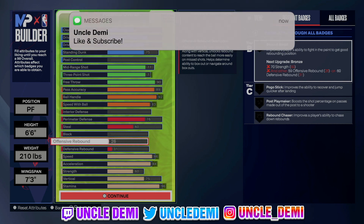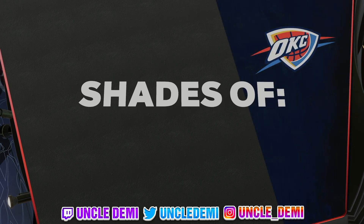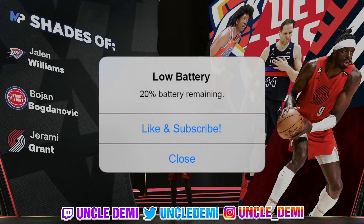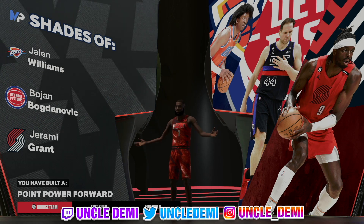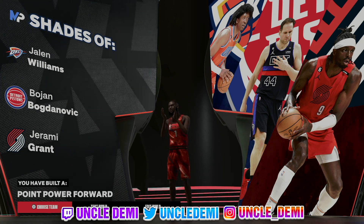As you can see, this is a very unique build. The shooting's not lights out, but if you're playing with a team of shooters and just want to facilitate, 77 is actually really good. You can throw JT Thor on this build and shoot lights out, getting your lethal zones at the top of the key. Shooting is much easier since the recent nerfs, so it's not really an issue. Let me know in the comments what you think about this build. It's your favorite Uncle Demi — I'll be back tomorrow with another banger!